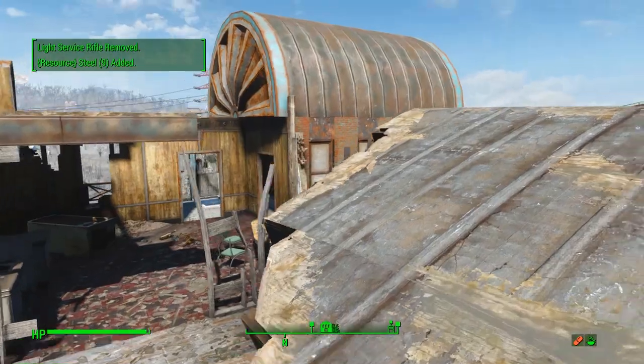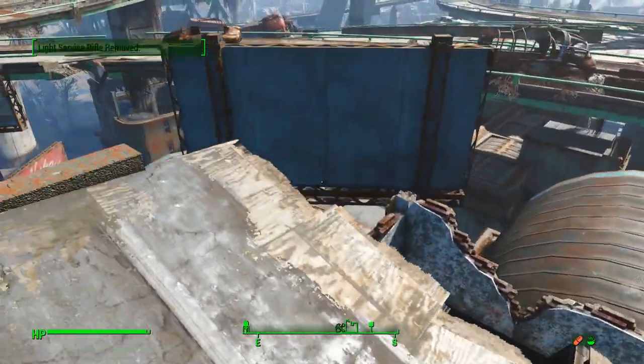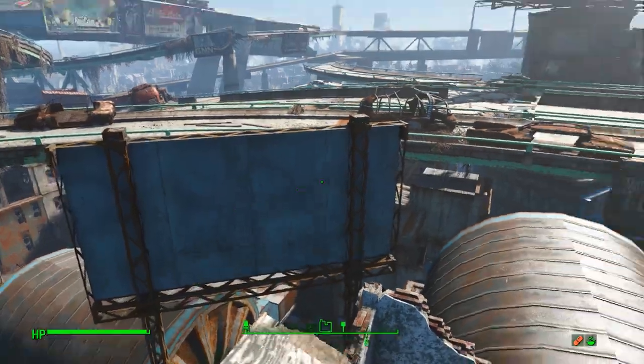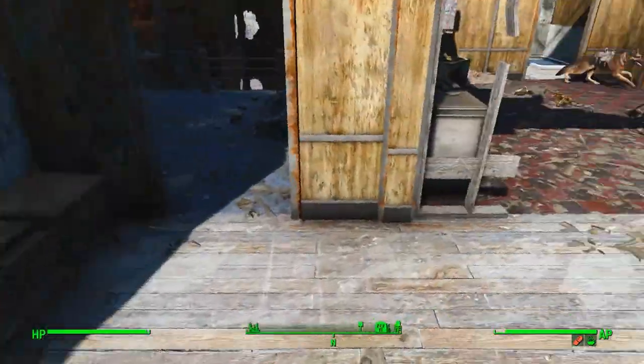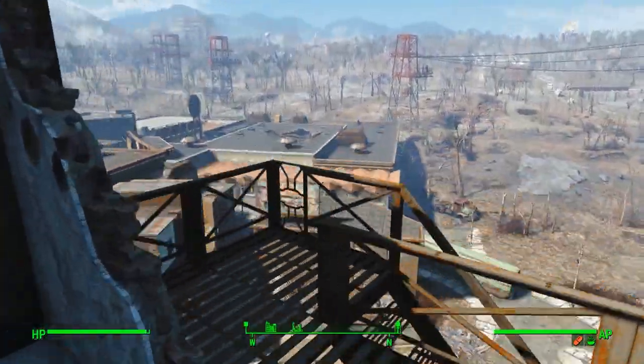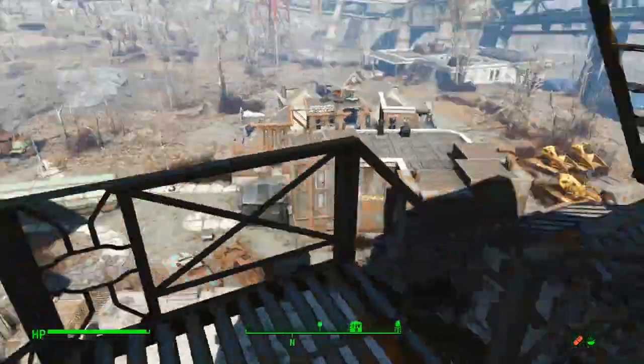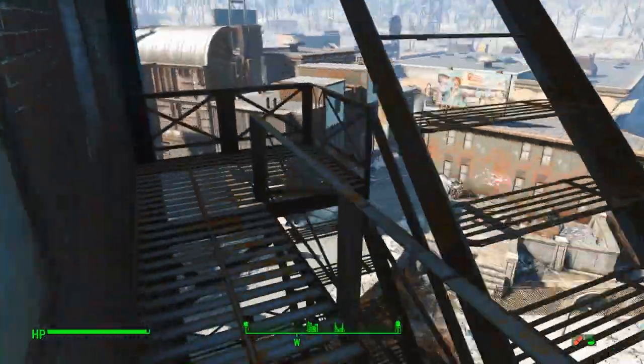That wasn't the nuke guy — he's somewhere else, like on a bridge between two buildings. Let's keep scouting around. I believe I had left arm, right arm, and helmet already back at Sanctuary. So I needed torso, left leg, and right leg. We just picked up torso, so two more pieces to go.